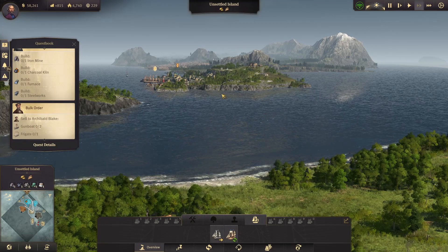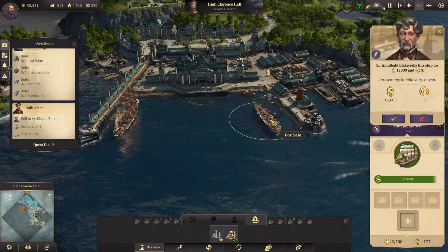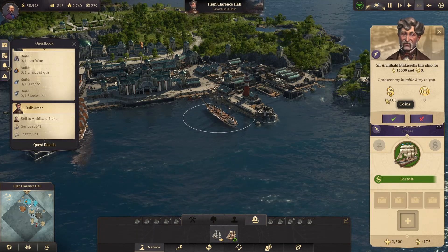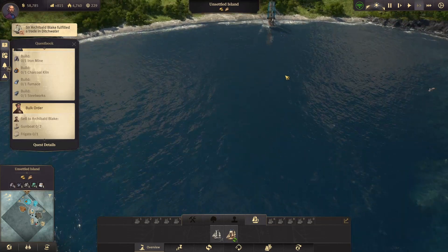There is just Archie in between, which is not really a problem. I see that Archie is selling a clipper — it has four slots, 175 upkeep per minute, and costs 15,000. Definitely not buying that right now. But we're definitely going to take this island.